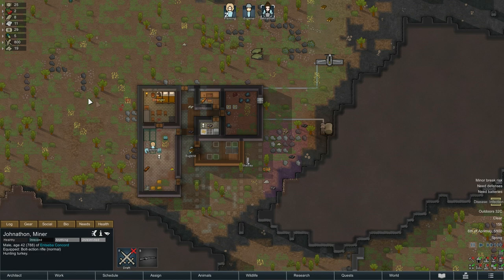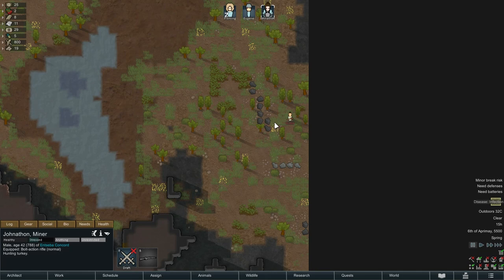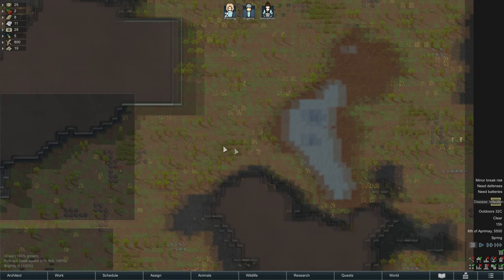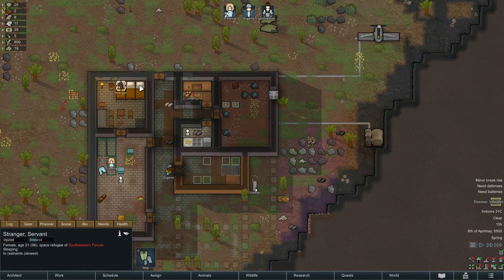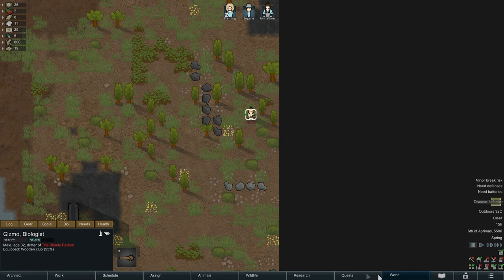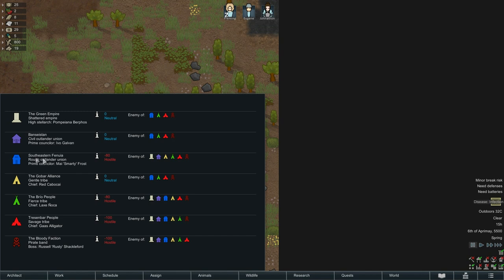Hey, this is Bug Powder Dust, thank you for joining me for episode four of my vanilla colony tutorial. At the end of yesterday's episode we had a notification of our first raid — Gizmo the Biologist. Gizmo's stats are pretty good and normally I would like to try and capture him, but we're not optimally set up for taking prisoners. Tribals are quite hard to convert, much harder than pirates or outlanders, because they're not like us in terms of technology and culture.